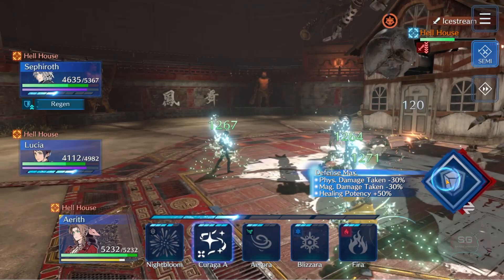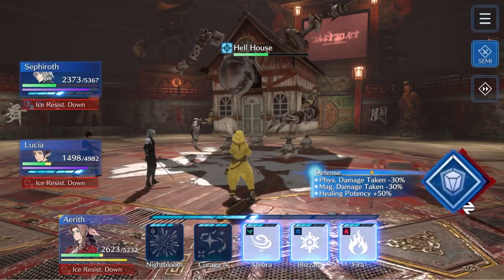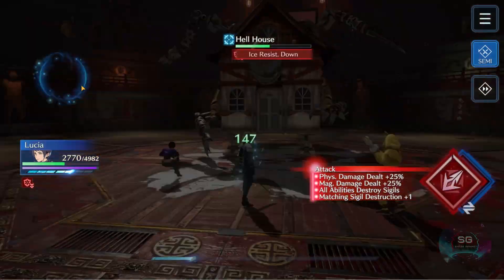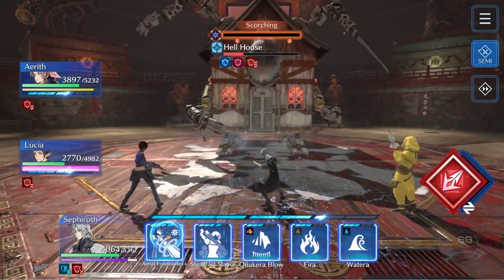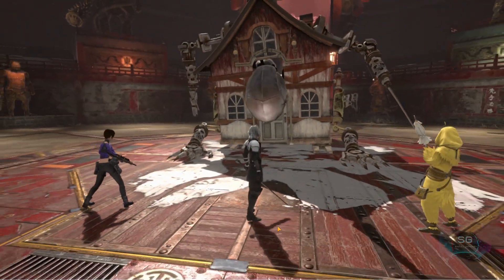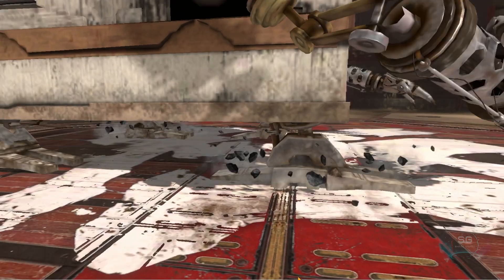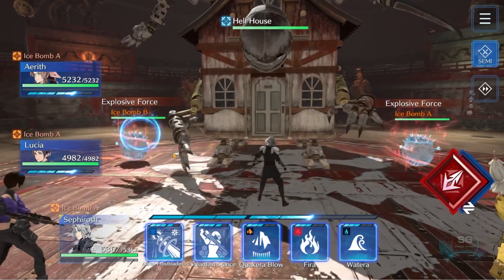Once he gets back up, make sure you defend the ice stream and have ATB on your healer to heal up. Then you'll do the barrier shift and he becomes weak to ice. My Sephiroth smashes this phase, but if you don't have a very strong Sephiroth, you can just use your Shiva summon for that. EX2 is, as I said, very similar.